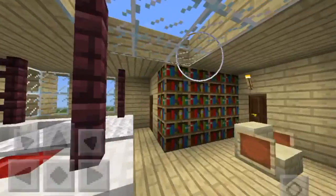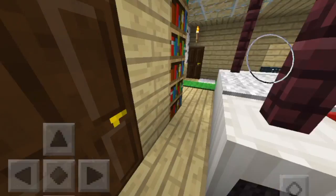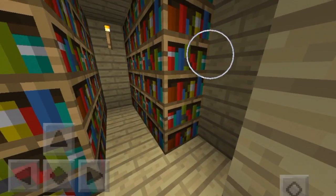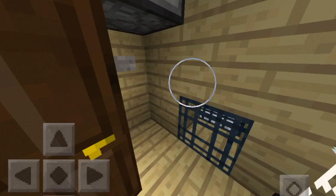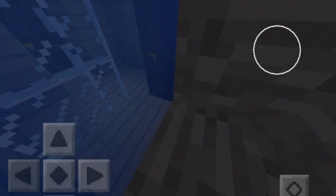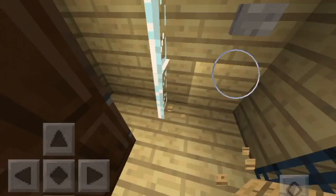Over here we have the vents. Let me show you the walk-in closet — it's just a ton of wool; I was too lazy to fill it all in properly. Over here you have the library. I literally woke up two hours ago, so that's why my voice is all messy. This is the shower — yeah, war beds — this is pretty cool, it's a shower.